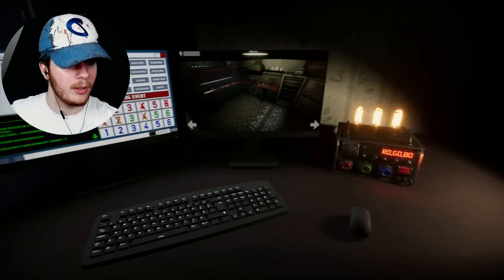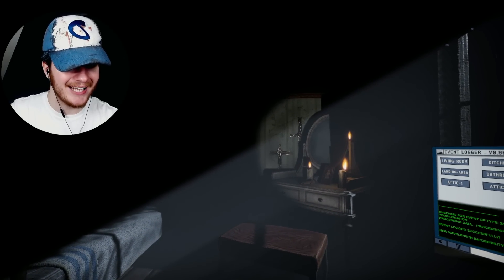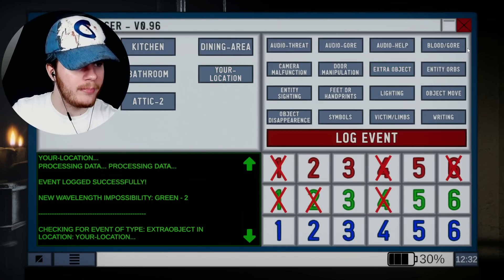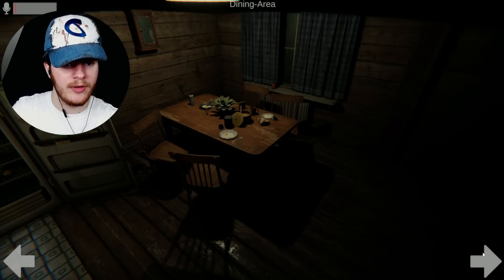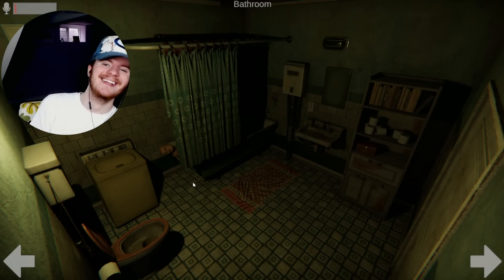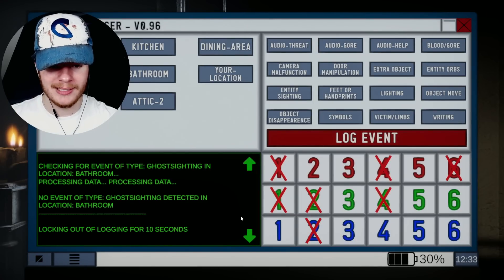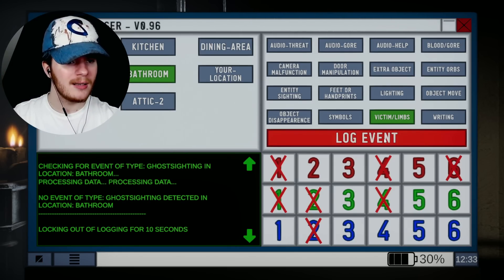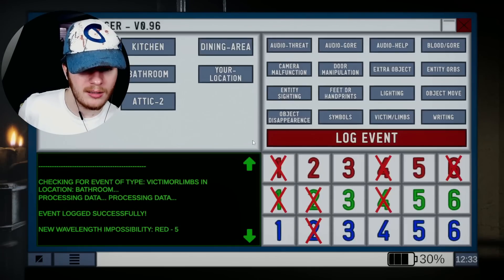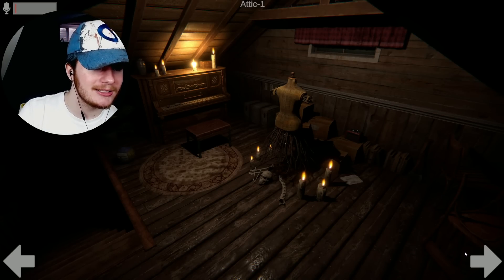Green negative two - perfect. Stop stop stop. It's upside down - look at that, extra object right there! Thank god we looked at that at the beginning, otherwise I would not have noticed. Blue negative two - keep it moving, we might beat the second level! Entity in the bathtub - I don't really know what he's trying to do but I'd like for him to leave. No ghost sighting detected, so what is that - a victim? Is that a dead body?